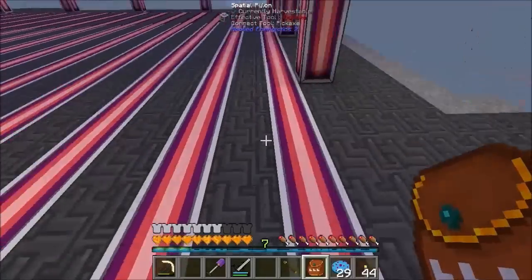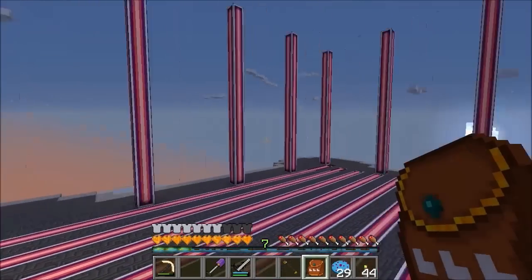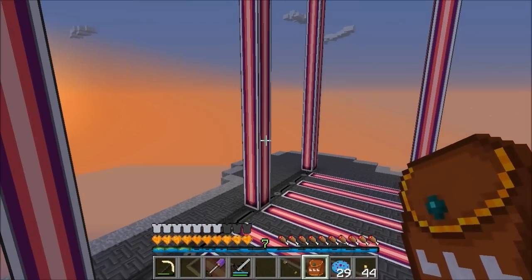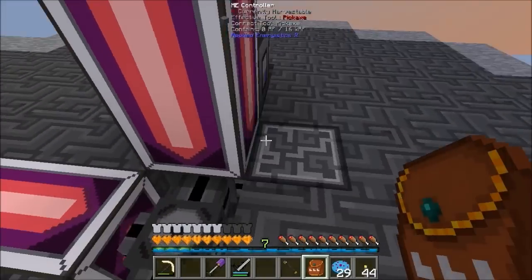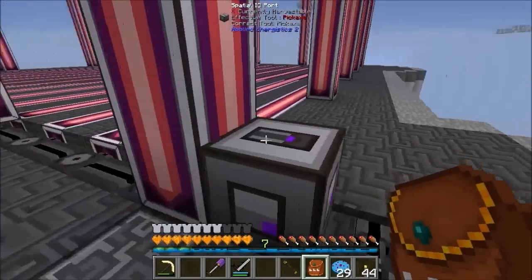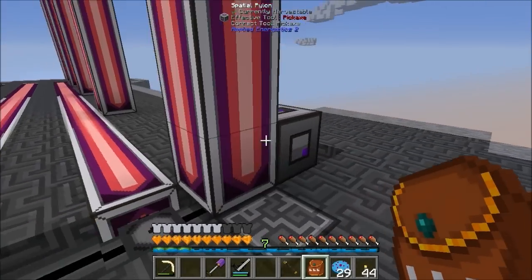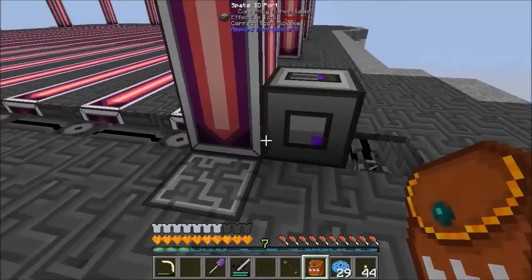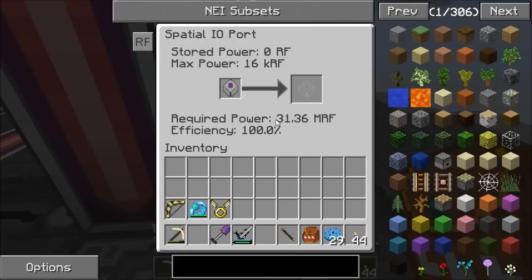Looking at the book there, we're using 31 of 32 channels. I've counted 30 sets of parlons, and then one channel is being used by the spatial IO part. So that's where we get 31 total. Before it was giga RF, it's still 31 mega RF.